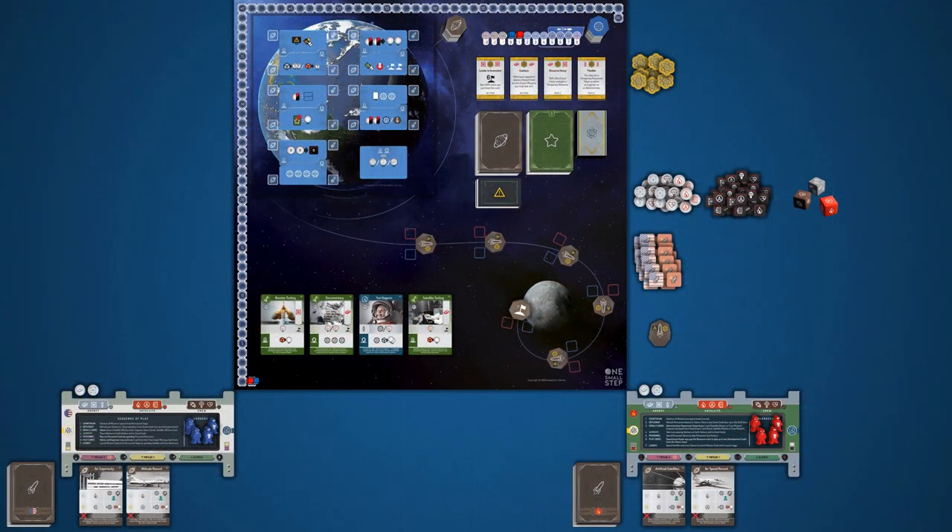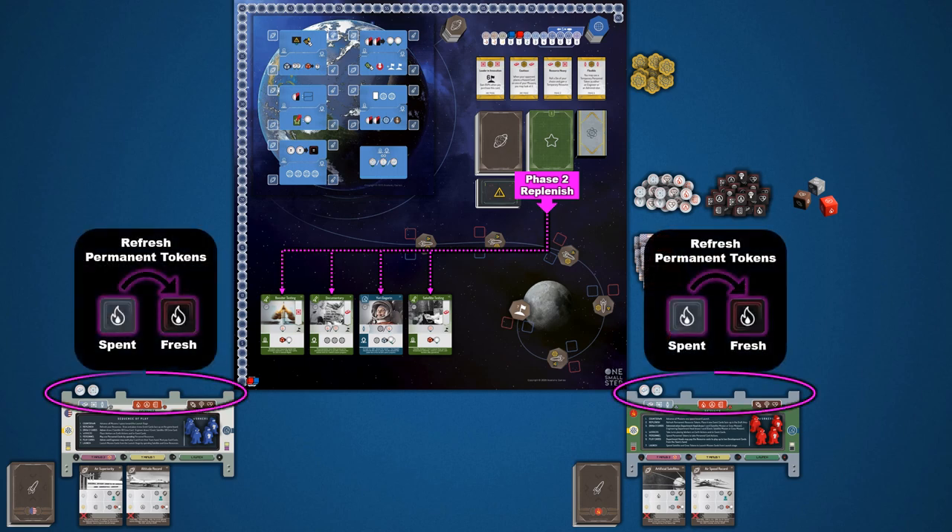Completing phase 2 is conducted in two steps. First, players will replenish the event cards. During the first round of play this is not necessary, as we've already placed cards on the draft spaces during setup. In subsequent turns, these spaces will be emptied out. Then for the second step, players will refresh their permanent resources. Any square resources that were used in the previous round are flipped from their grey spent side to their black fresh side. This will not be necessary in the first round of play.